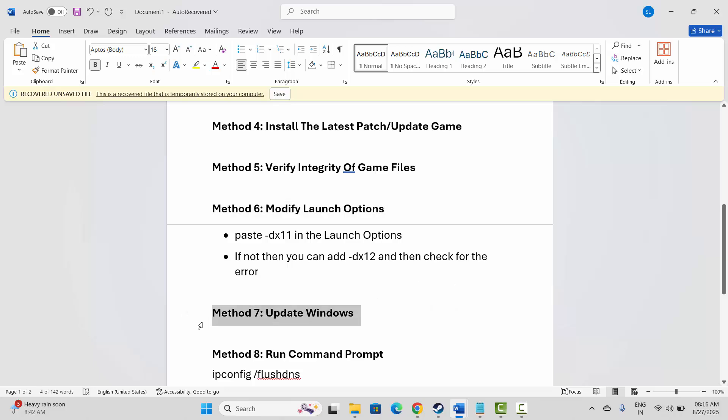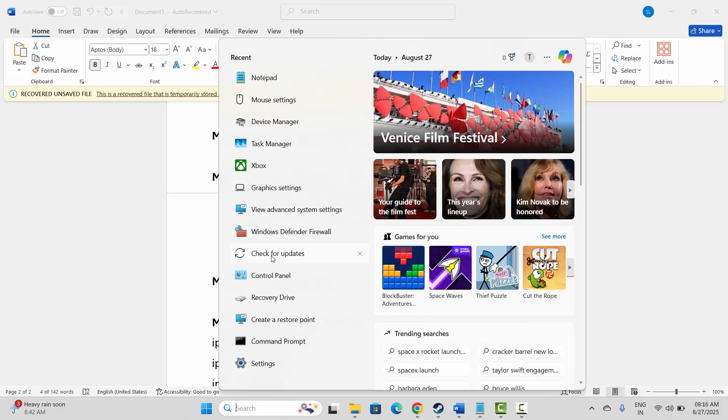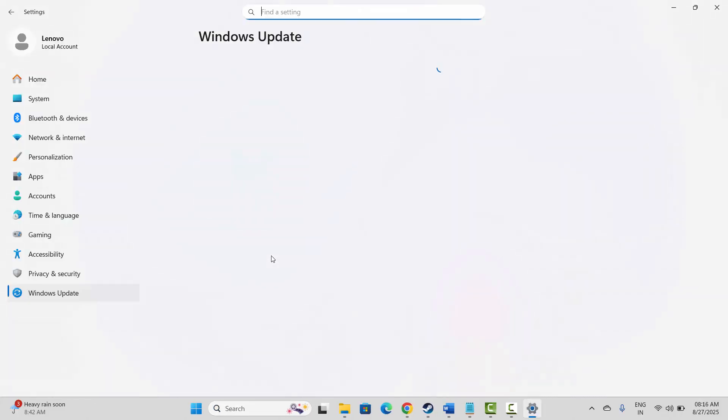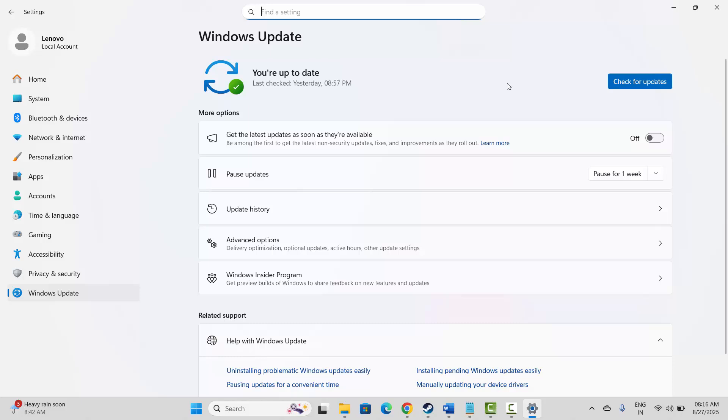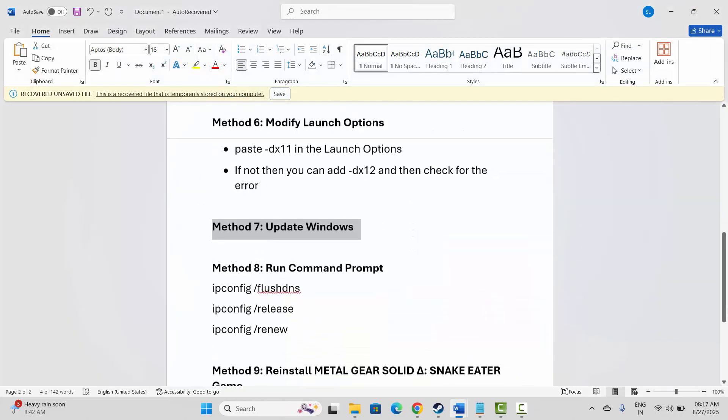Next is to update Windows. Go to the search option and search for Check for Updates. Check if there is any update available and click on Check for Updates. Once Windows is updated, try to launch the game and check if the problem is resolved.